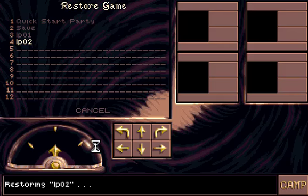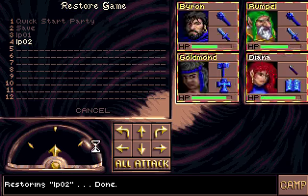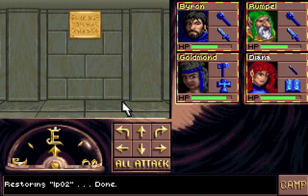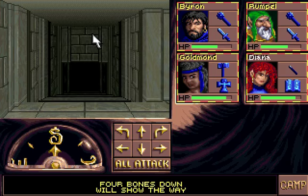Hi there and welcome back to Eye of the Beholder 3. I am Byron and we are still in the warrior's tomb on the first level. We should head down those stairs — they should lead to another level or lever. I don't really know how to pronounce that. Let's just call it Hebel and be done with it.